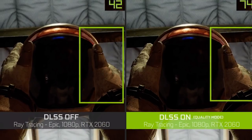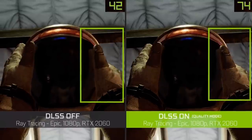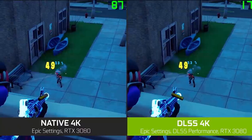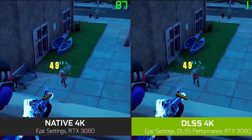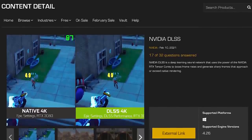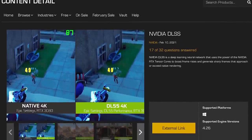NVIDIA has now released the DLSS plugin for 4.26. DLSS is a deep learning neural network that uses the power of the NVIDIA RTX Tensor Cores to boost frame rates and generate sharp images in-game, while getting performance headroom to maximize ray tracing settings and increase output resolution. Find out more details on the NVIDIA DLSS plugin on the Marketplace.